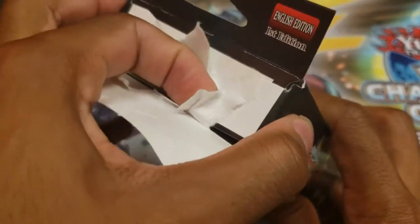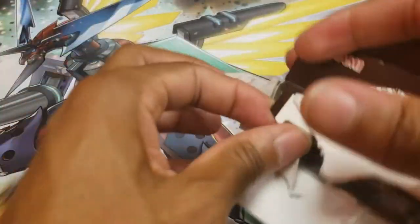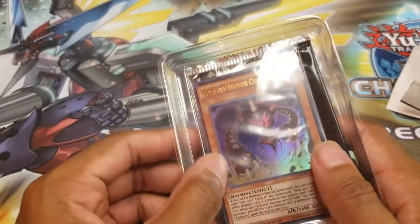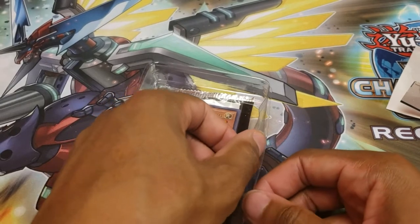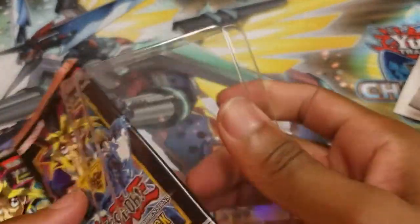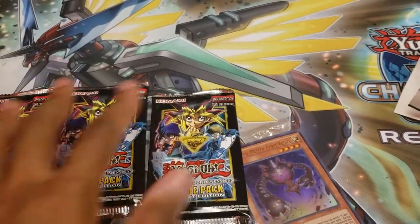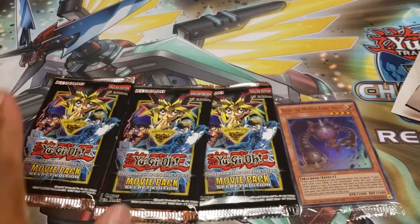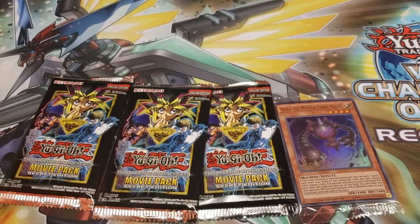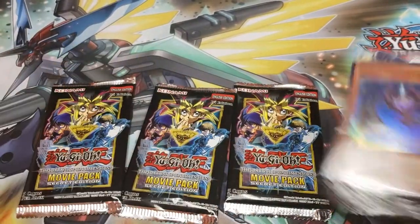Let's go ahead and see if I can get lucky and pull that coveted Blue-Eyes Alternative White Dragon. It looks like we got the Duzah, the Meteor Cubic Vessel. I'm not really sure which of the promo cards — obviously I want more Blue-Eyes stuff, more Blue-Eyes the better. These are the three packs it came with. Interestingly enough, this product was completely gone at the store — this was literally the only one, and I pre-ordered it once. It just baffles me that with how many reprints it's got, it's still really popular.